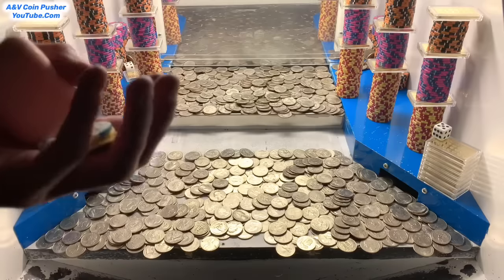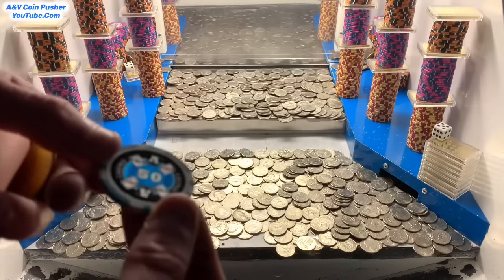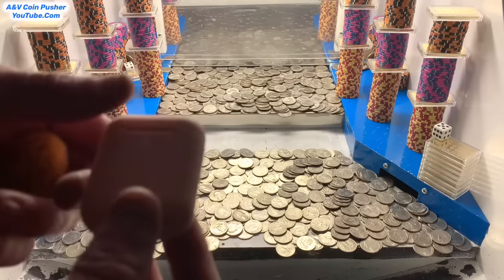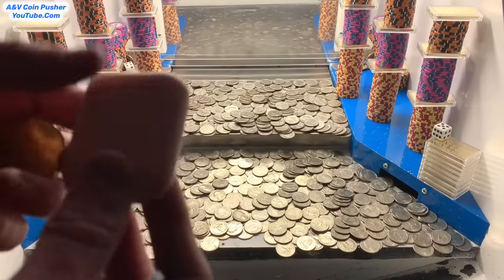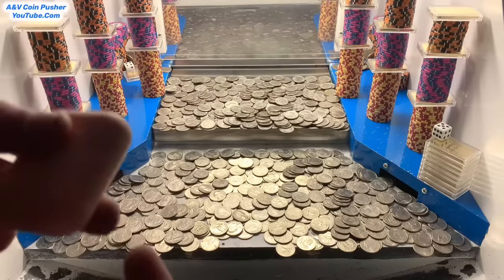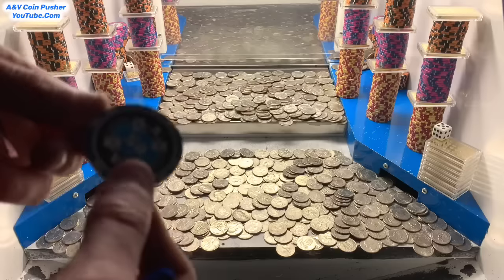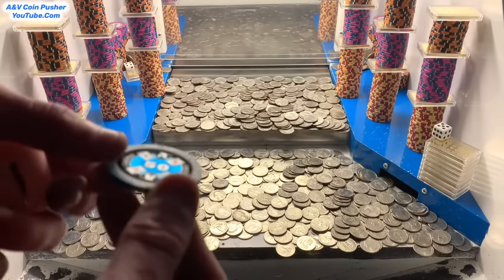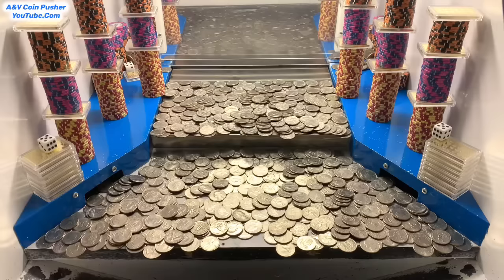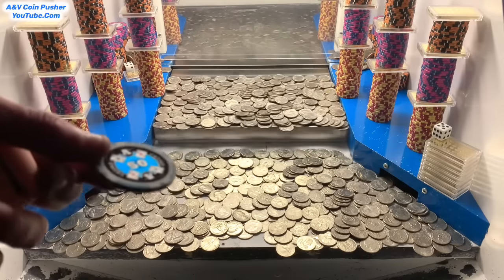Check that out — we got two bitcoins, a fifty dollar chip, and an earbud in the mystery bag. The earbuds are worth a hundred dollars a piece; we have the option to trade them in for cash or take them home — I usually trade them in for cash. And this fifty dollar chip — we get to cash it in and it'll take any money falling down the side slots and put it back into the play field. I like to cash this in at the end of the game.